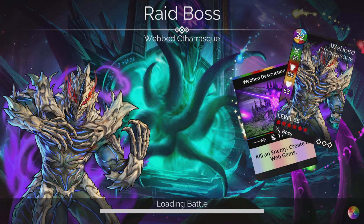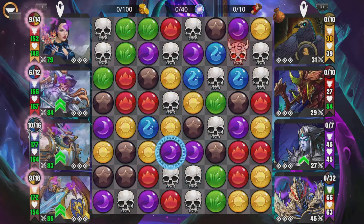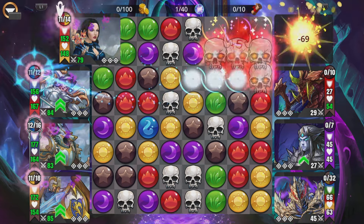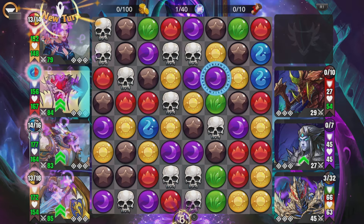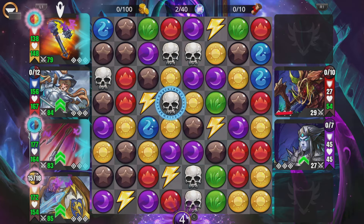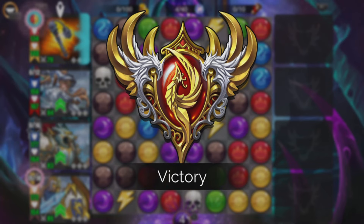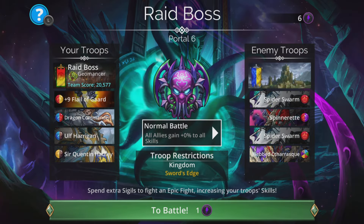Very nice and straightforward with this team so far, absolutely no problems whatsoever. There's them sigils in the bag. Let's get Webbed Scytherask out of it - let's just do this. I was going to collect those lightning gems, but no need.